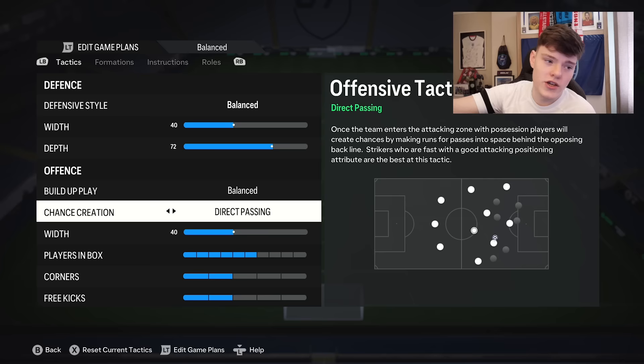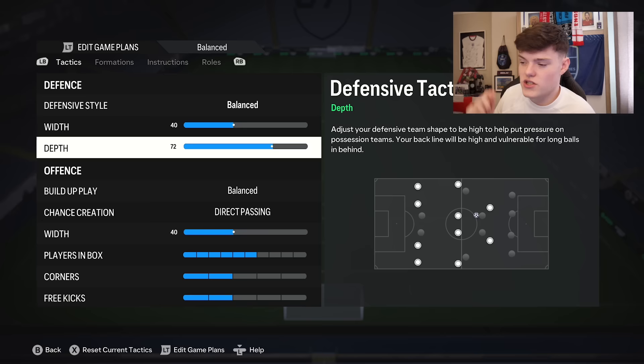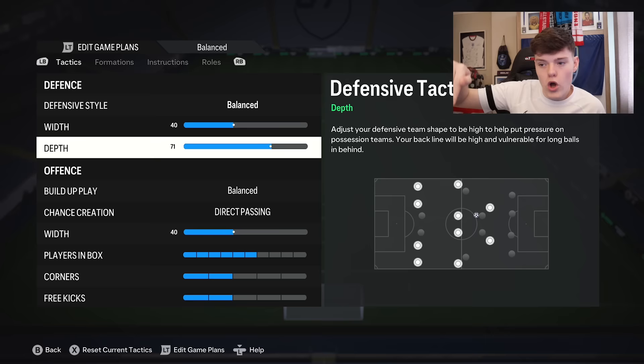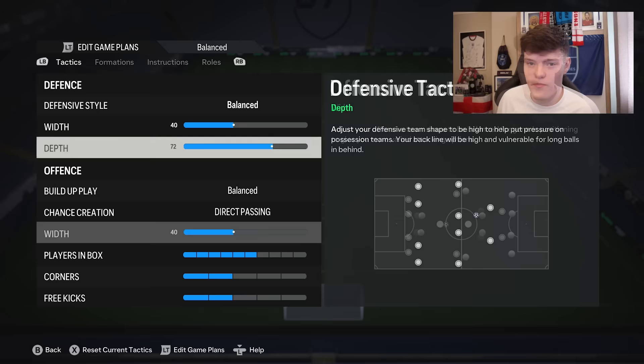The writing you can see on screen is very, very useful. It describes what each setting is going to do. For example, a high defensive line description reads: your back line will be high and vulnerable for long balls in behind. If you go under 70, it adjusts your defensive team shape to be balanced to win the midfield battle. The wording is actually very important — you can base your choices on how you want to play your style of football.